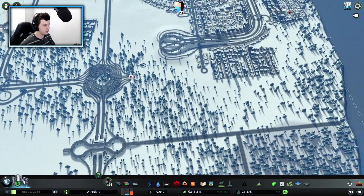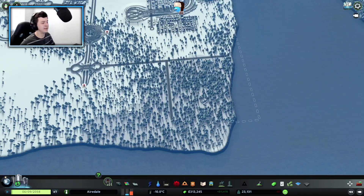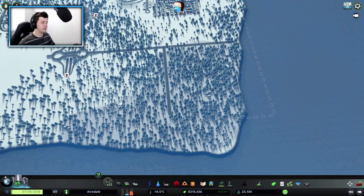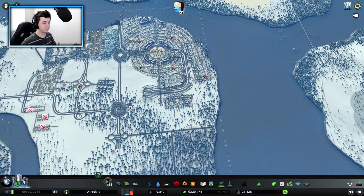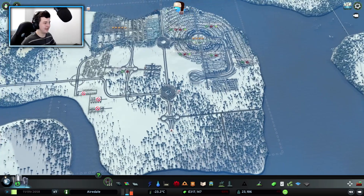We've got all our garbage, recycling, and snow management out here. We've got a fire station down here, all our inland water treatment, and all that oil power down here as well. We're slowly making more money — back up to 315,000. We did spend a lot of money building this infrastructure. This four-way here will maybe end down here somewhere, or we may come around into this section. This highway will come over to the other side, and this here is going to be a new suburb.